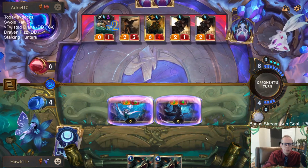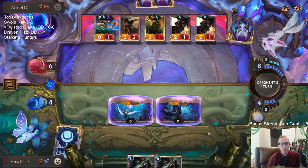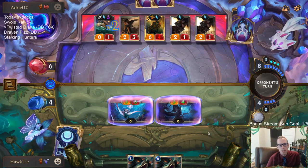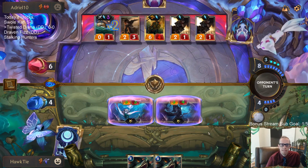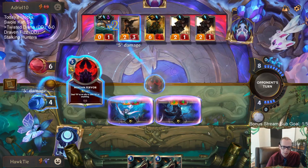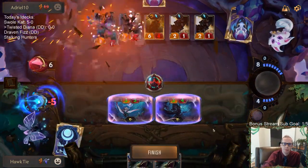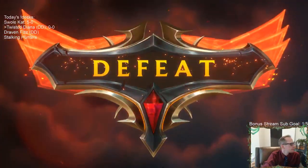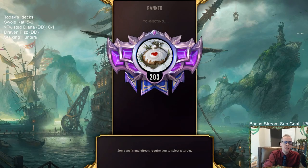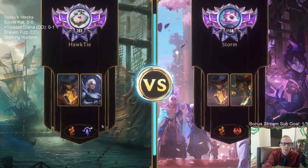Attack for six. Come on - Bastion pump, Elusive Bastion. No, darn. That was my best bet. This deck only has two Riptide Rexes - we had both of our Riptide Rexes. Because this deck isn't playing any Warning Shots or any way to get Warning Shots.